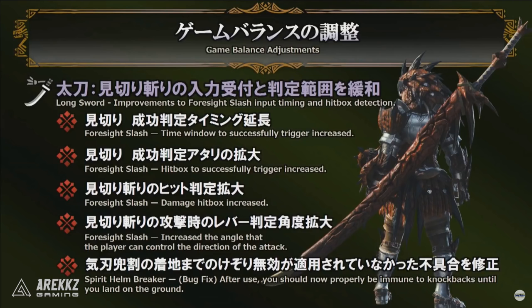Moving on to the Long Sword — the main focus is the Foresight Slash. They're making improvements to the timing and hitbox detection. The time window to successfully trigger the Foresight Slash has been increased, the hitbox to trigger it has been increased, as has the damage hitbox, and the angle the player can control the direction of the attack. On top of that, the Spirit Helm Breaker had a bug where you were supposed to be invulnerable during the rising and falling part — that's now fixed so you'll be properly immune to knockbacks until you land on the ground.